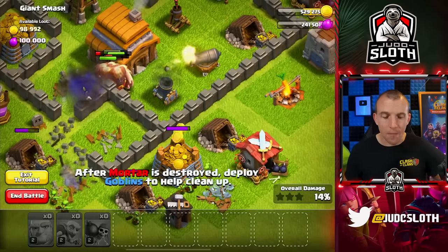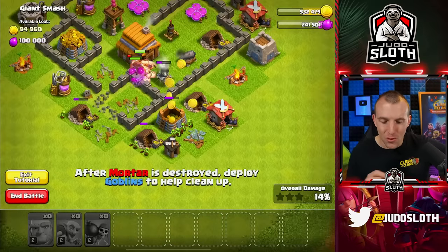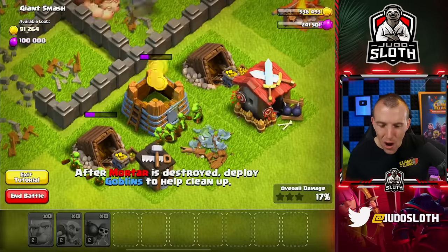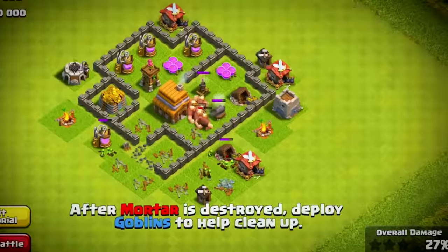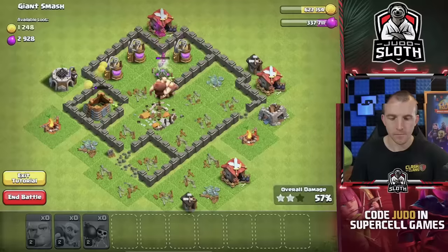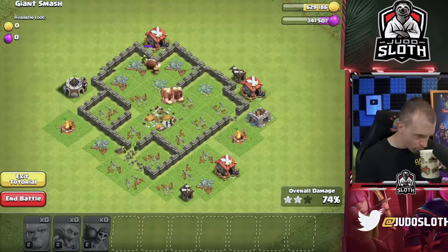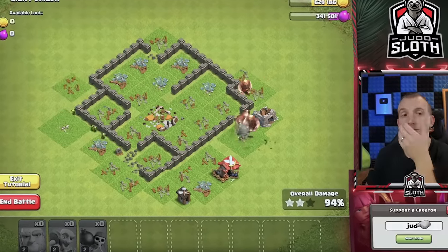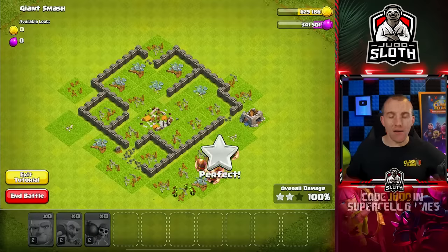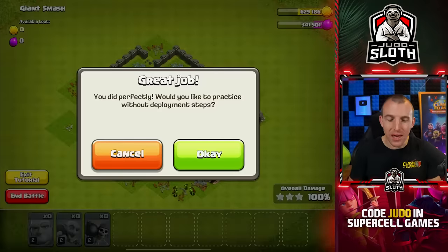I sent the goblins in before the practice map told me to — how many do we lose? Oh, that wasn't too bad actually. I don't think we lost any there, so we should take note of that for when I do the practice map speed run. Okay, finally that map is completed.